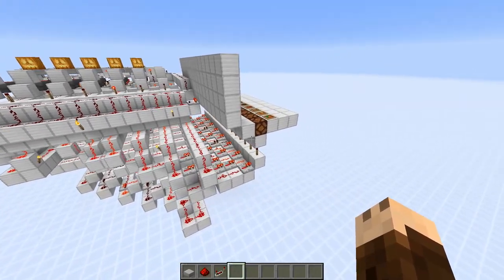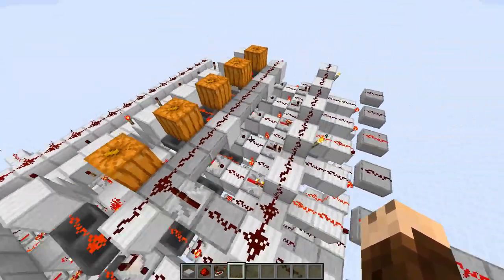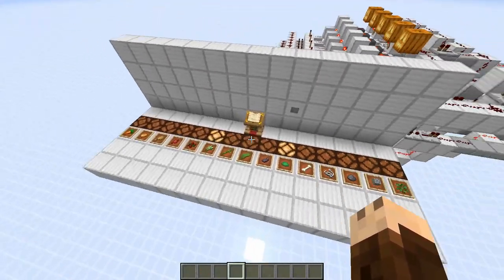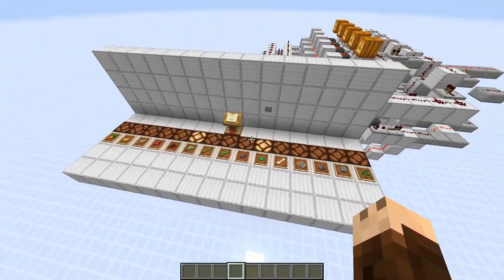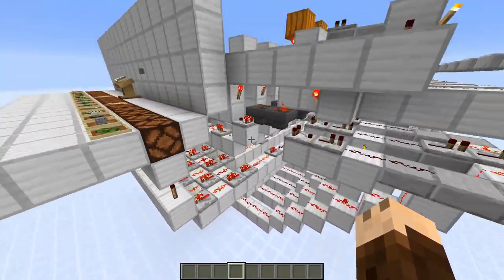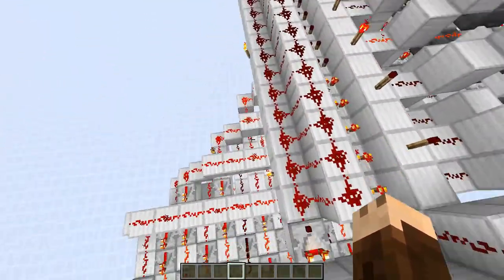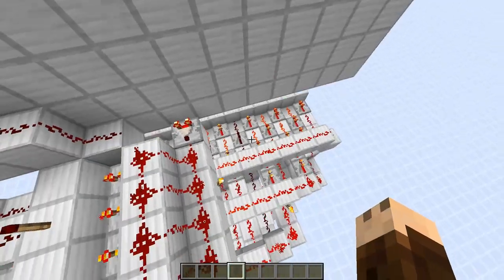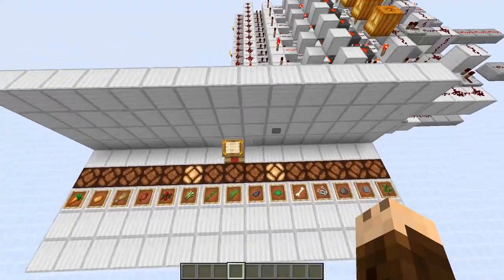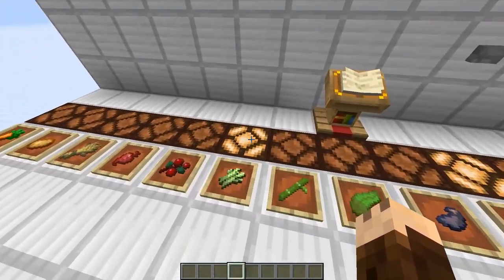This farm is 19 blocks long, 21 blocks wide and 14 blocks tall. But if you don't want to have this control lamp system down here, you can remove all the wiring below and the contraption will only be eight blocks tall. You can also skip all these small lines down here to save a little space as well.